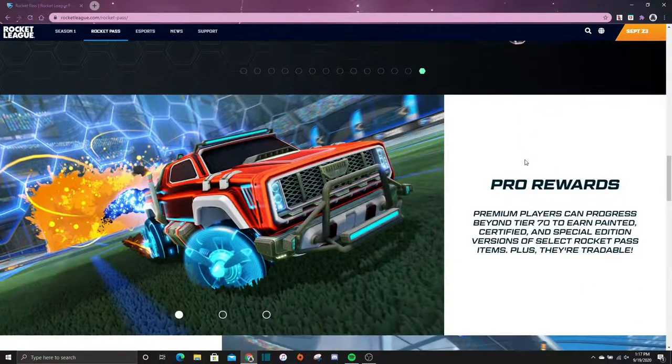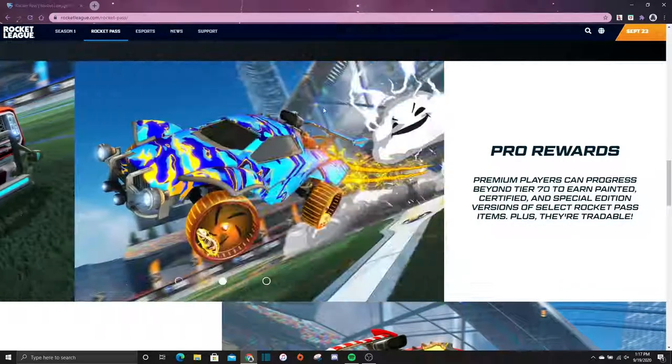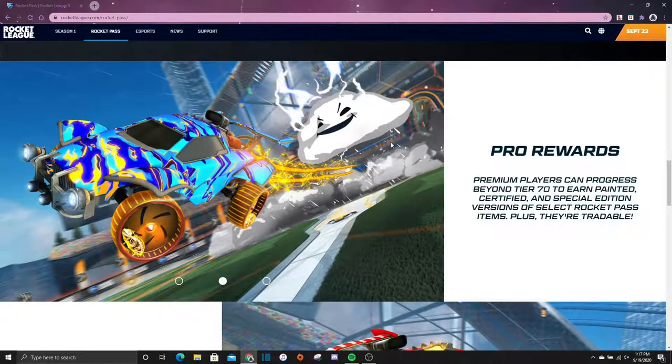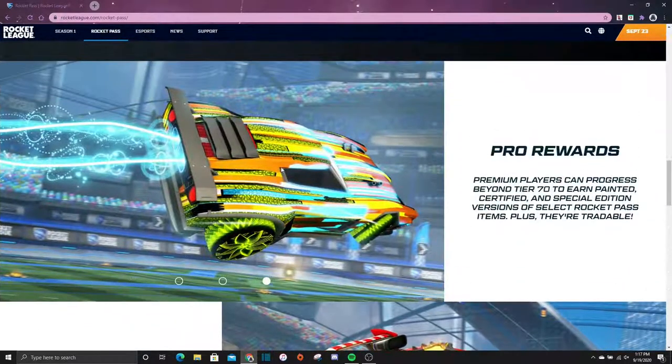Down here they're giving some examples of the pro rewards. There's the Mr. Monsoon goal explosion, the Hamster wheels, some decal, and a boost. The Excavator trail, what might be an orange painted Spatial Rift, and the Harbinger with the Huntress decal and Propeller wheels. For this last one there's some kind of Infinite Special Edition item — maybe Saffron or Lime — and the Mandala wheels.